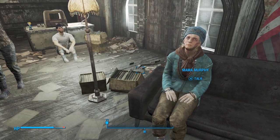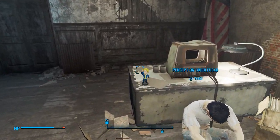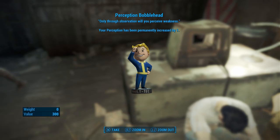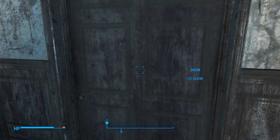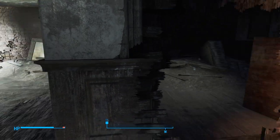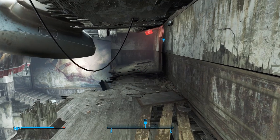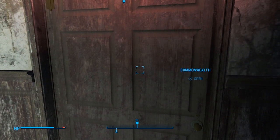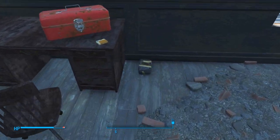And that is why you get Charisma up early in the game. Let's grab our first bobblehead — this is going to be the Perception bobblehead. Now we have five Perception, nine Charisma, and nine Intelligence. There's nothing really to loot over here — a few junk items but nothing important. Let's go ahead and go to the roof. Grab this cap stash, and then we're going to listen to this holotape.